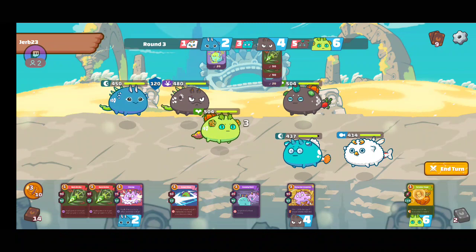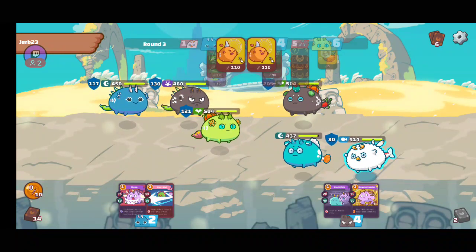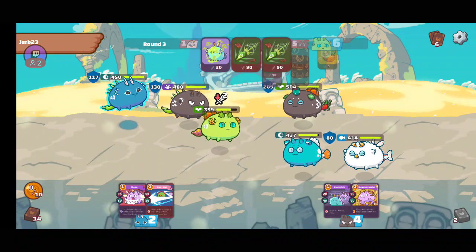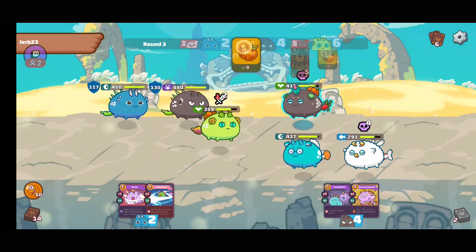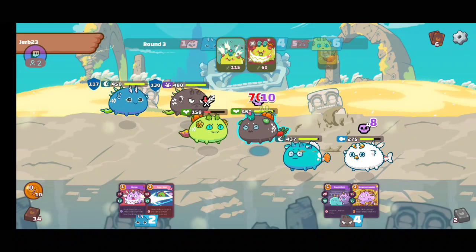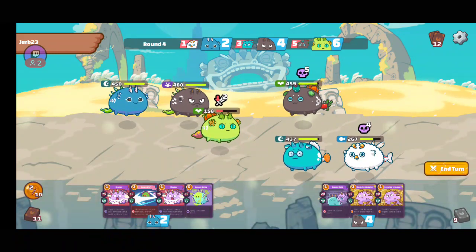Let's put up some poison — some higher damage cards. It has some higher damage cards and it has heal. Both of these hexes have zig zag, which is not good. So we have to poison them as much as we can.